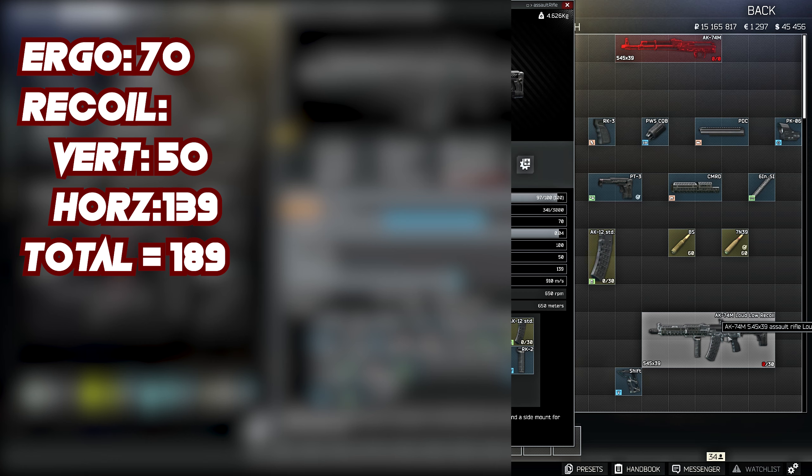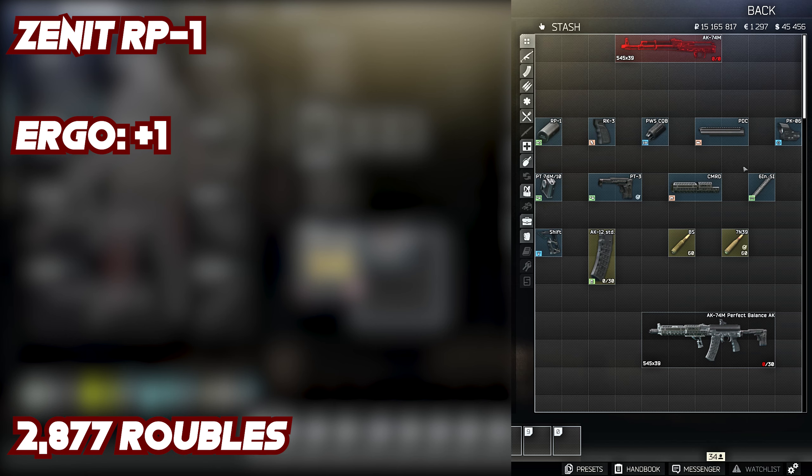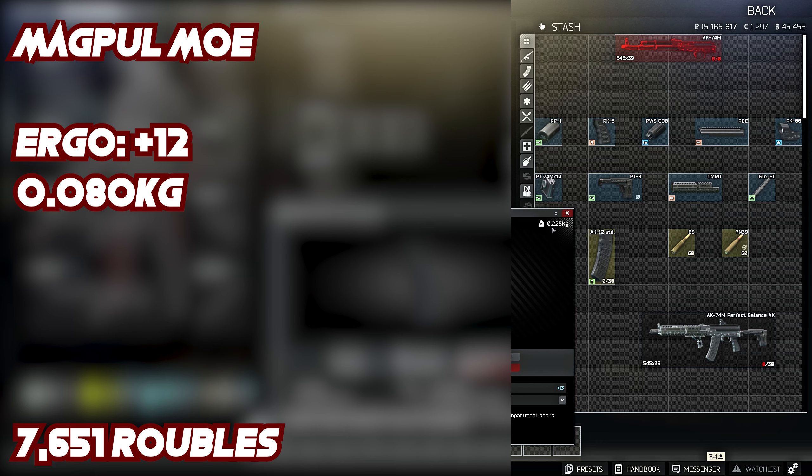Looking at parts, starting with the Zenit RP1 charging handle — that runs around 2,800 rubles, always cheapest from Skier; some people sell them for 15–18k, but just buy from Skier. For the pistol grip, I usually use the RK3 for best ergo, but it only beats the Magpul MOE pistol grip by one ergo point. The Magpul MOE is 0.080 kg versus the RK3 at 0.225 kg, so if you want lower weight and quicker movement you can swap it — you only lose one ergo. Lately I've been using the RK3, but it's total preference.